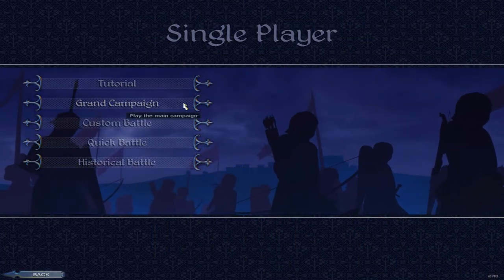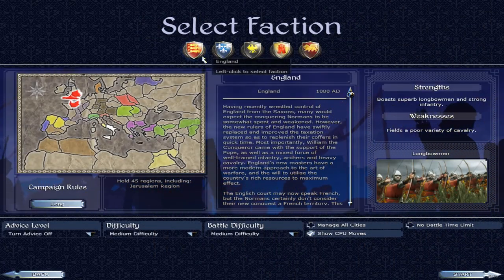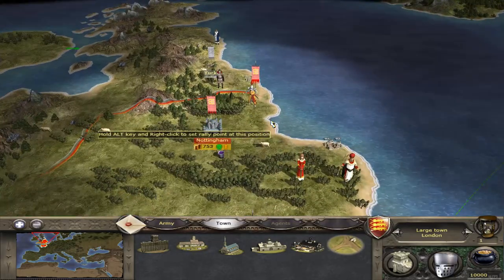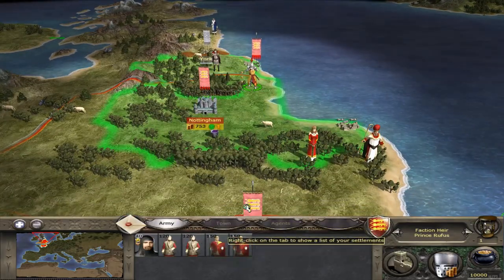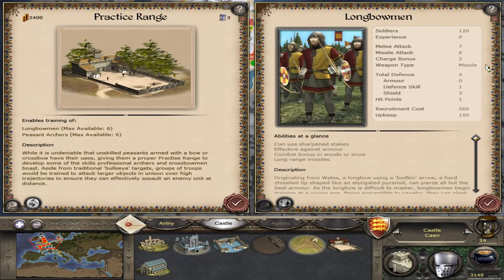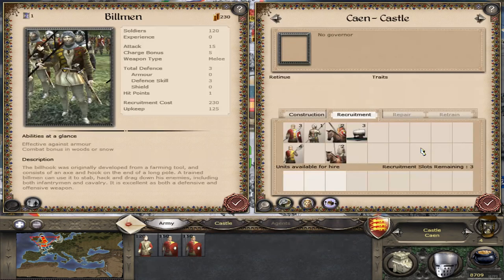Remember when you booted up Medieval 2 for the first time, and you started a new game as England because they're the first highlighted faction, and you wanted to check things out before you tried anything else? You built a drill square in Khan because it's available — you didn't know any better — and that's the melee recruitment building. Of course you need those. It gives you a unit called Billman, a two-handed axe unit with 15 melee attack skill. Only three melee defense, but still. 15 melee attack on a unit this early is nothing to sneeze at.